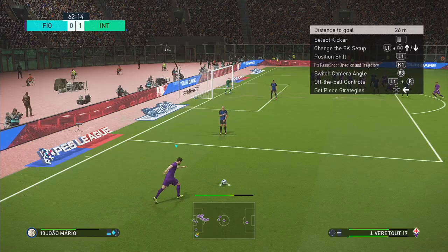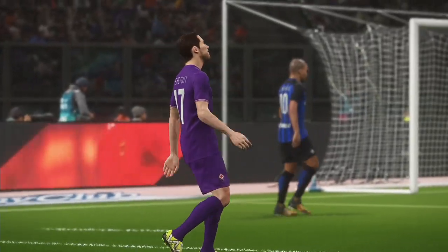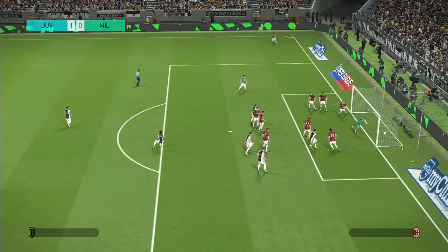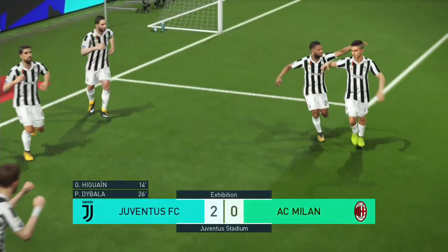This is especially helpful from set pieces, which have been reworked to allow you to pick different tactics depending on the situation. You can now choose to send your centre backs forward for long free kicks, and you can pick where you want your players to run to from corners. Direct free kicks have been improved too, and they may now feel less stiff and more intuitive.